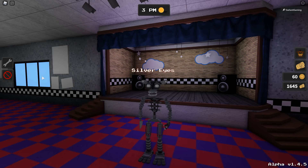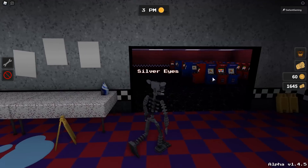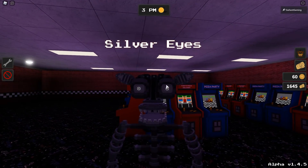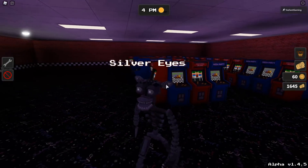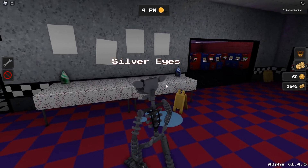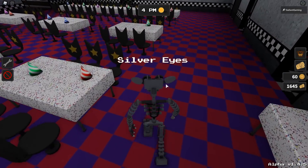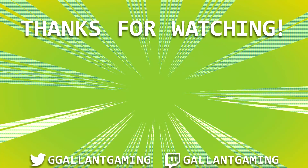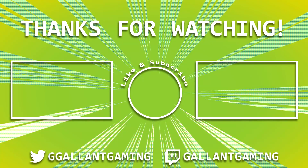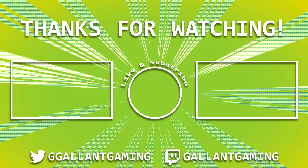And there you go — that is how you get this badge. I'm not sure how to get the Golden Freddy badge. I'm almost positive it's in that blue arcade cabinet and you have to like find the children, but there's a lot of steps to that one. Once I find it, or if you guys know how to get it, let me know in the comments below. I'm going to go ahead and end this video here. If you enjoyed it, leave a like and comment down below, subscribe, hit the bell icon, all that good stuff. And whenever you're buying Robux or Premium, use star code Gallant — and that's it. I will see you all in the next video tomorrow. Bye.